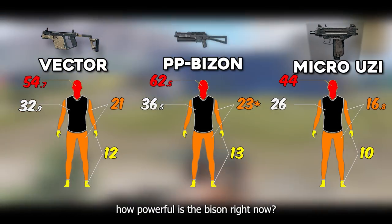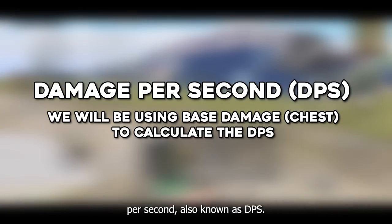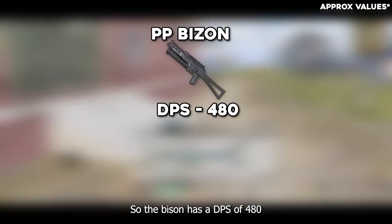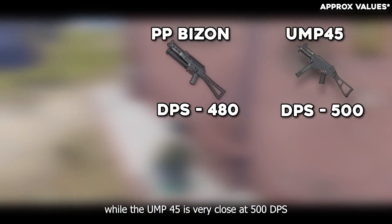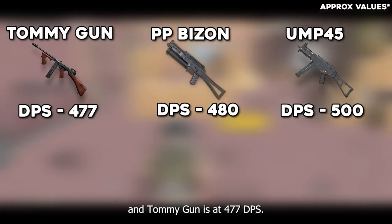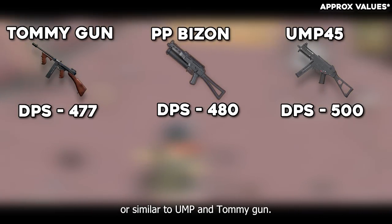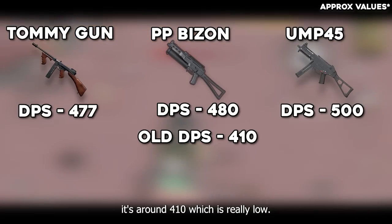You may think Bison's damage is very reasonable, but you must be wondering how powerful is the Bison right now. One way to find out is by checking its damage per second, also known as DPS. The PP Bison has a DPS of 480, while the UMP 45 is very close at approximately 500 DPS, and the Tommy Gun is at 477 DPS. So the Bison's damage output is very similar to the UMP and Tommy Gun.